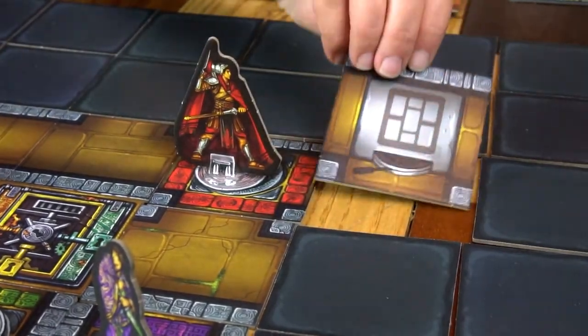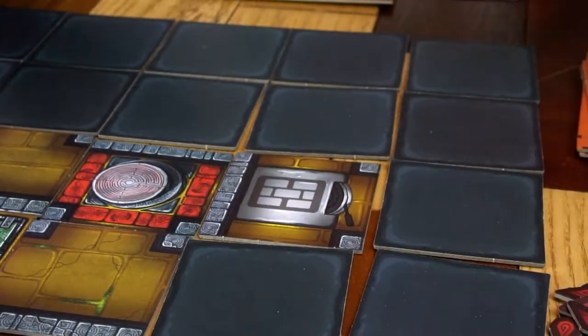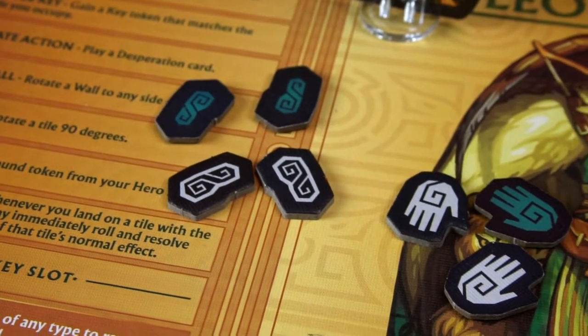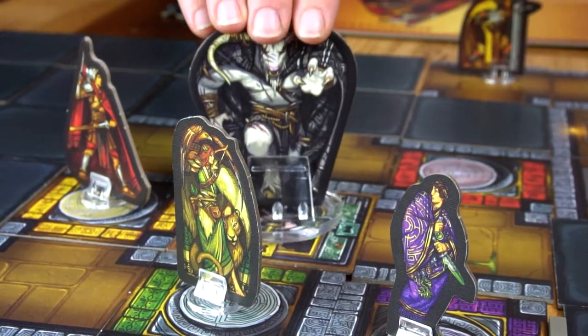Let's look at an example turn for Aki Kiyos. He'll explore — cost one foot — flips over a tile and moves onto it. Because he moved onto a tile with a symbol, he must activate it right away: it's a wall token, and he chooses to place it to block Diadotus. Next, he uses a hand to rotate the tile he's currently standing on. Then he explores again using a foot token, and chooses to explore once more. After finishing his actions, Aki Kiyos refreshes his action tokens, choosing seven new tokens from the pool in any combination. Since it's the first round, the minotaur is not on the board. But after each player has gone once, the minotaur is placed on the door tile, and from then on all players will roll and resolve the minotaur die at the end of their turn.